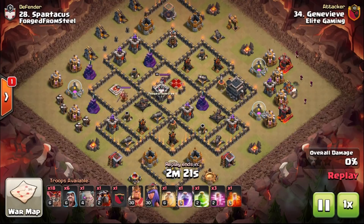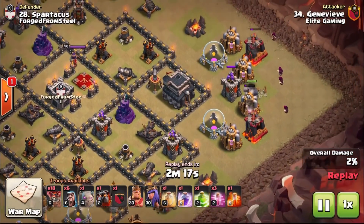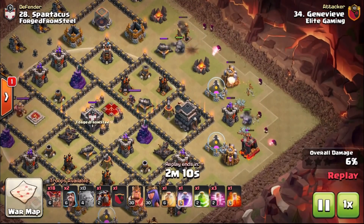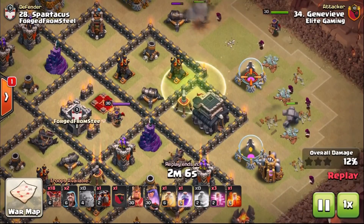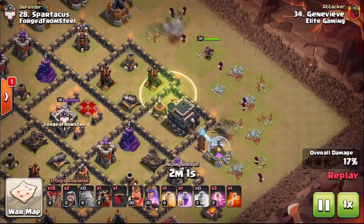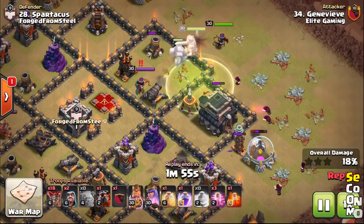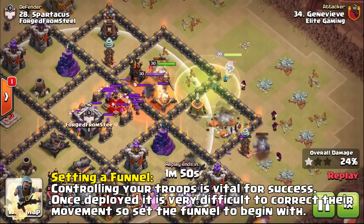The Wizards are going to be used initially as part of that kill squad, and this time we're going to go a little bit deeper into the base. The Golems will tank for the defenses for quite some time whilst the Wizards come in behind and take out a lot of these trash buildings. They're not going to get attacked because the Golems are tanking the fire — they're a defense targeting troop. What this does with the Wizards is create a funnel, meaning the King and Queen will be directed into the base and not go wandering around the outside.